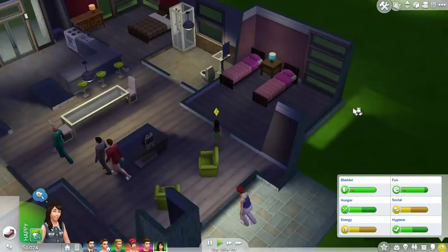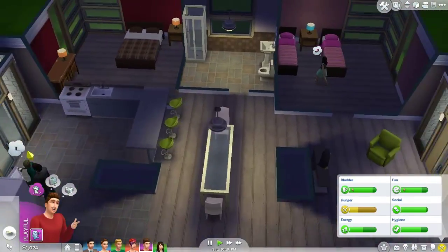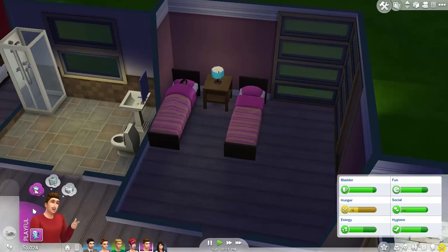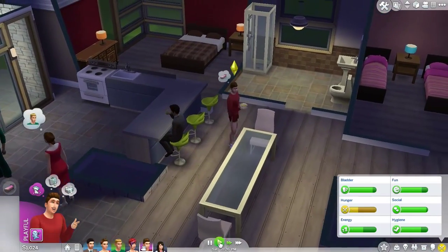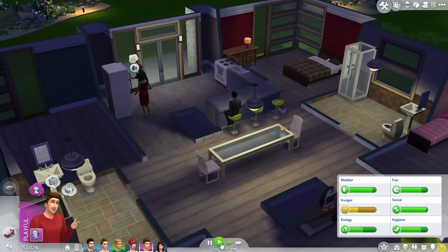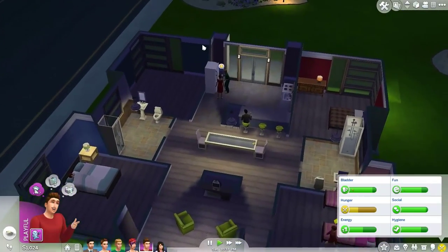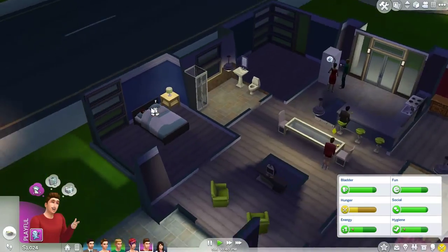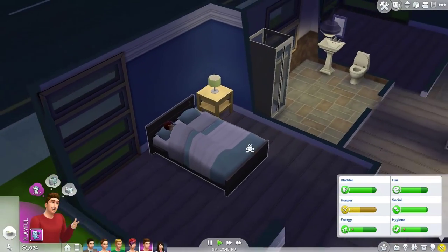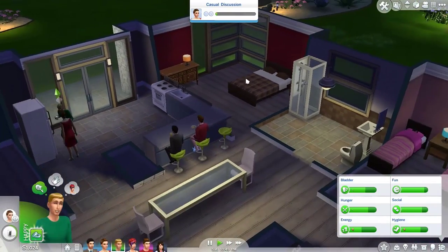And everybody is sleepy now. The two kids are going to share this pink bedroom over here. Brenton is going to be enjoying the fact that he's sleeping in a pink bedroom, of course. Piper knew where she was supposed to sleep, because this is her bedroom and Malcolm's — and this is going to be the master bedroom as well. Nothing too fancy, but it kind of works.